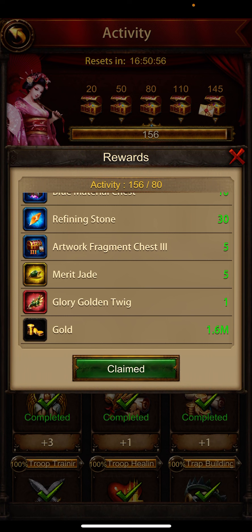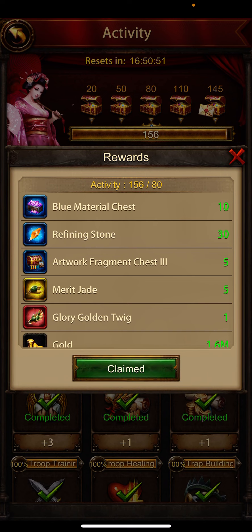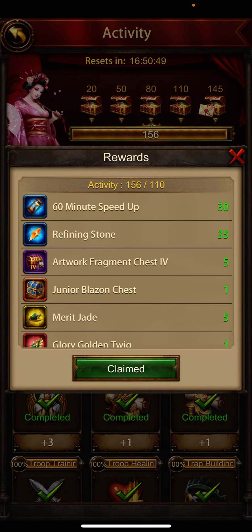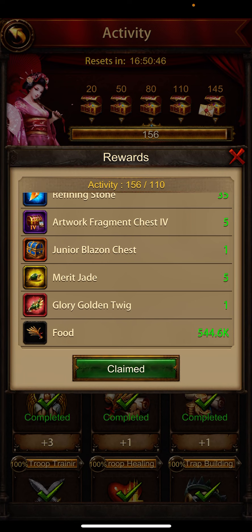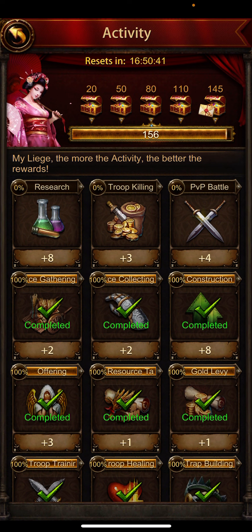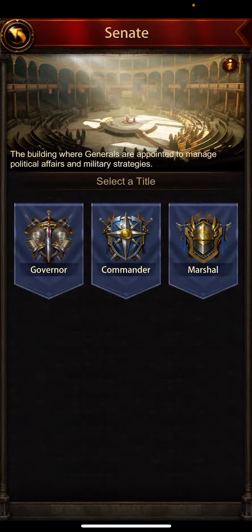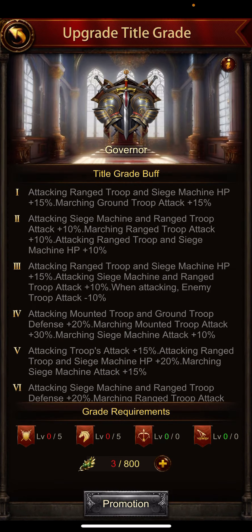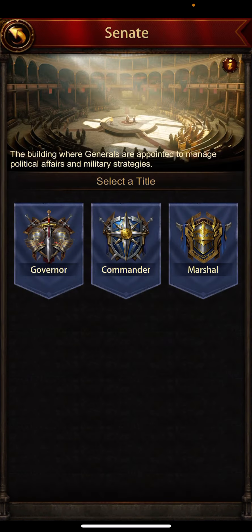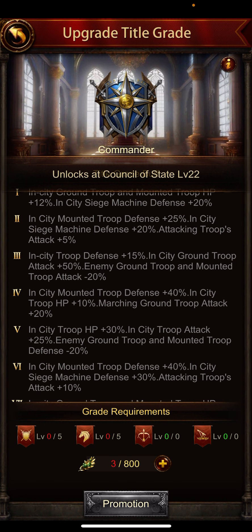You also get one Glory Golden Twig and more Merit Jade from the next activity boxes. You are getting these items every day, so complete your activities daily and you will get these items to upgrade your new building and gain buffs. Each section has a different promotion, so upgrade their levels.